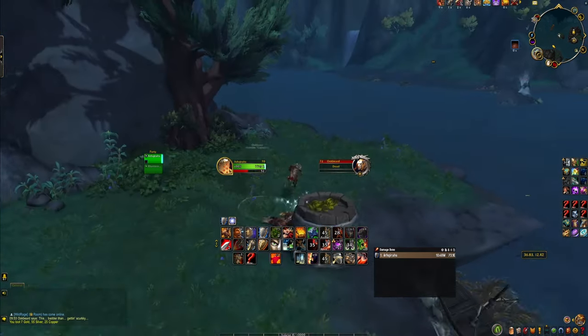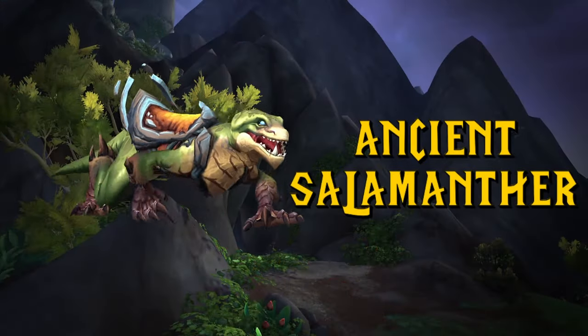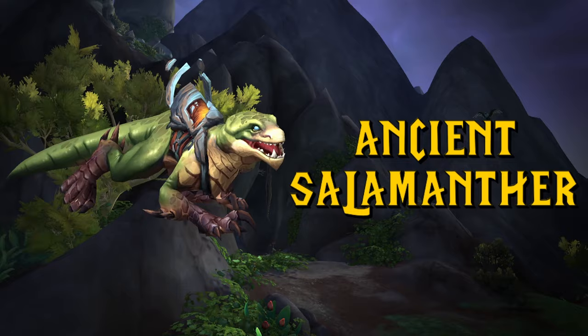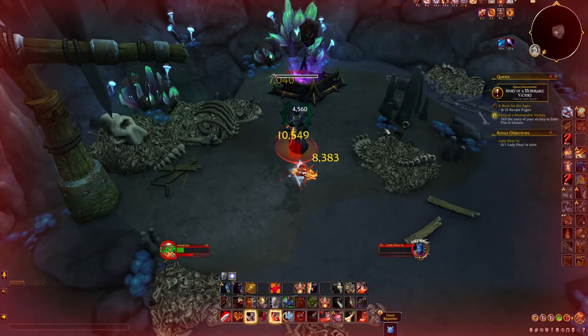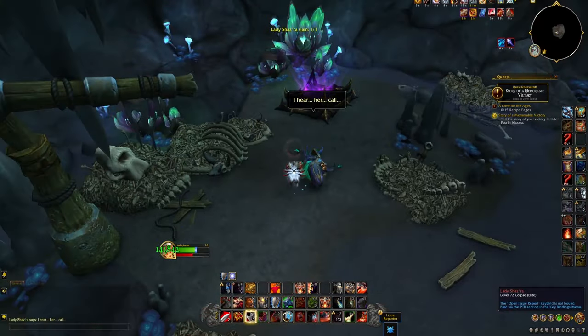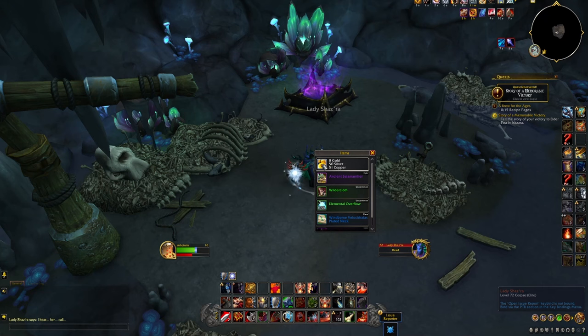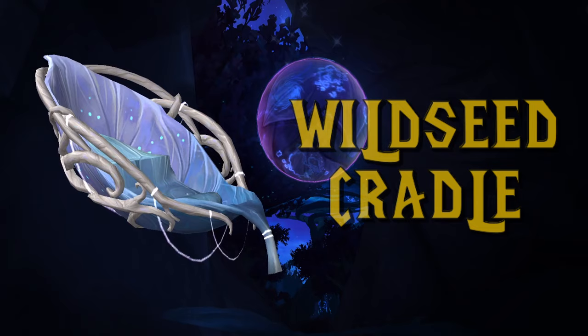I could mention a bonus mount while we are talking about the Forbidden Reach, and that is the Ancient Salamanther. This mount is a drop chance mount, but what's different about it is that it can drop from any of the rares on the Forbidden Reach, and the drop chance is rather high — about 3 to 5%. So farming this one out, now that the Forbidden Reach is pretty much deserted, should be very fast and very easy.